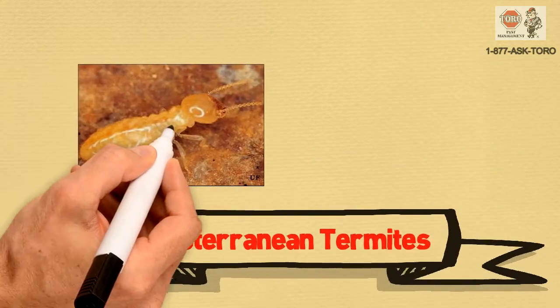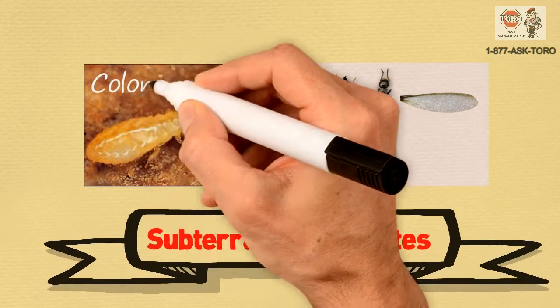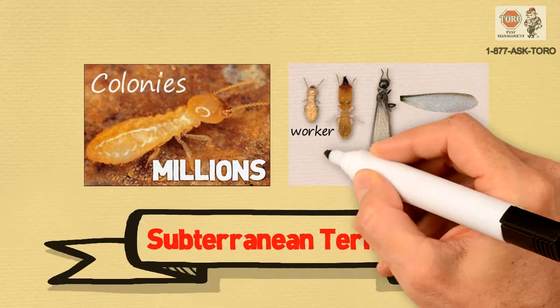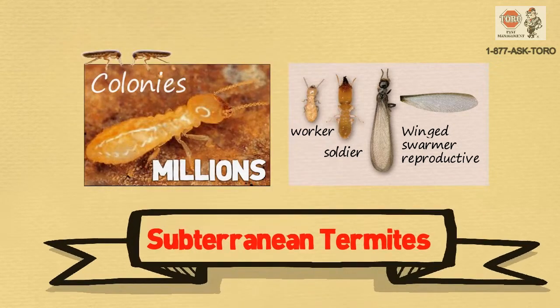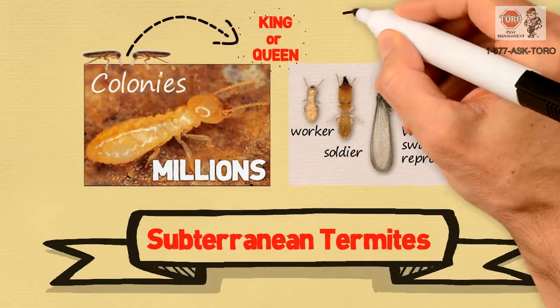Eastern subterranean termites live in colonies. These colonies can consist of millions. Castes of termites include worker, soldier, winged swarmer, and reproductive. Once a swarmer lands, it sheds its wings, mates, and becomes a primary reproductive — king or queen — of the new colony.